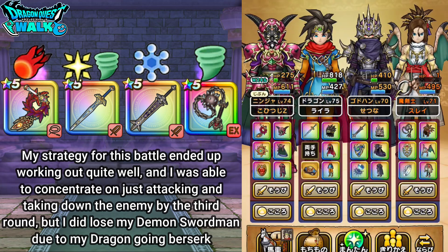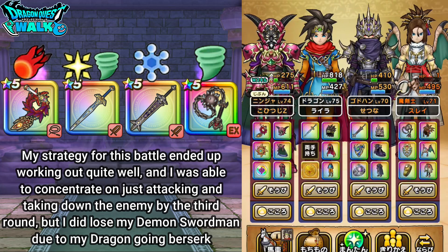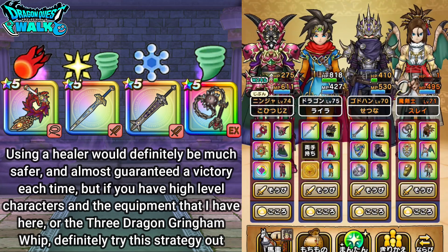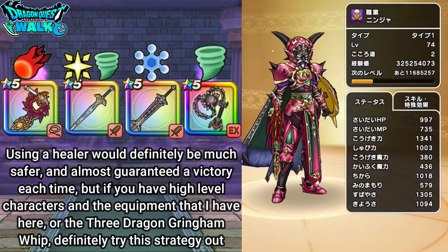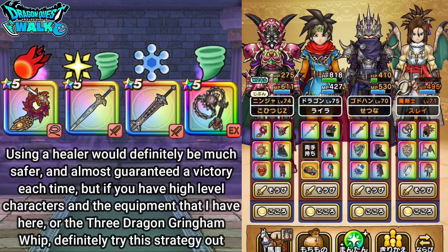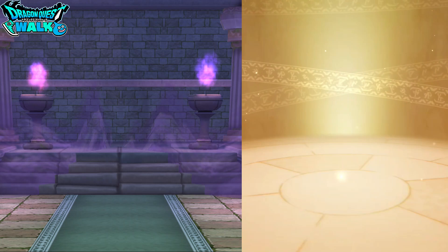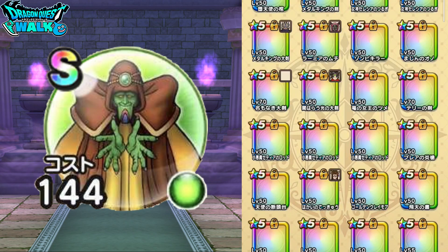Even with that, things did go well overall. Using a healer would definitely be much safer and almost guarantee victory each time. But if you have higher level characters and the equipment shown here, it would probably work out. Having the three dragon Gringo whip would also be good for your strategy.